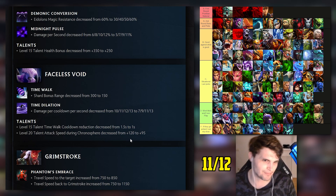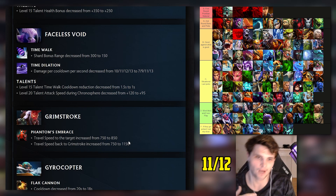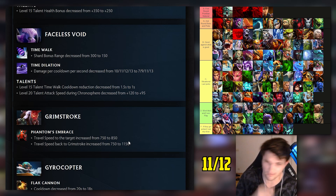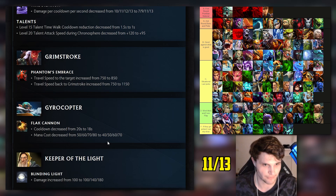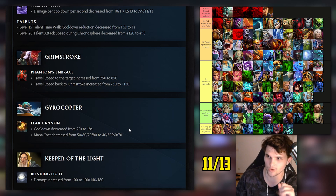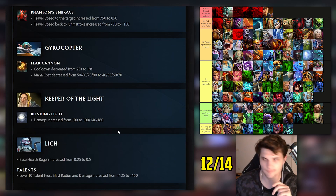Grimstroke: I had him bottom of D tier. Travel speed increased, return speed increased - so whenever it lasts the full duration it returns to him faster and you can throw it out again, which allows him to chain people better. I'll say we're wrong on that - not a huge buff as far as I'm concerned. Gyrocopter: I had him F tier. Cooldown reduced by two seconds, mana cost by 10, but they still didn't buff the range. Hero's still garbage - 11 out of 13.